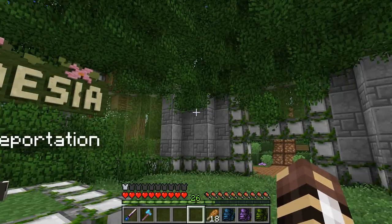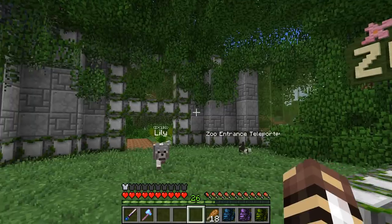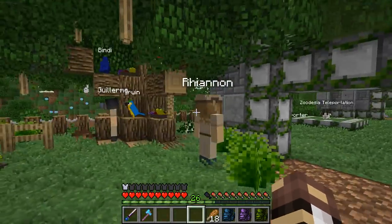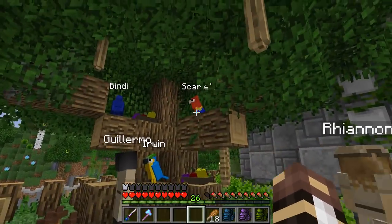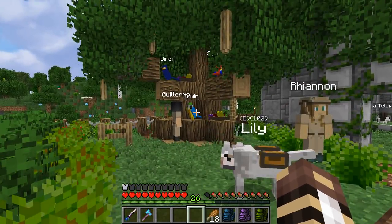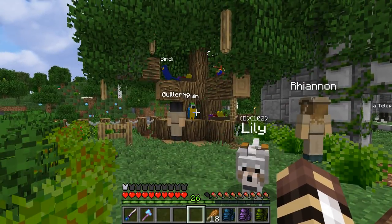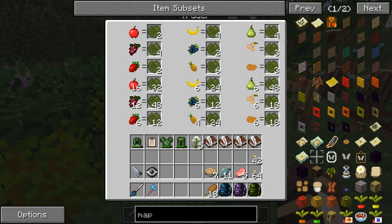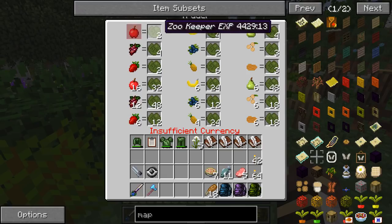The entrance is a little bit underwhelming at first, but in my defense, we do have some really cool sections over here. Rihanna and Gullimaro are watching over all of the interactive bird big tree, where we have a whole bunch of parrots who will actually talk to you, and you can come over here and help to feed them.